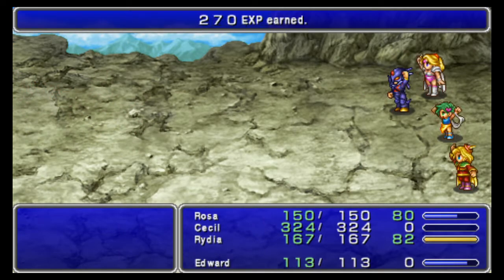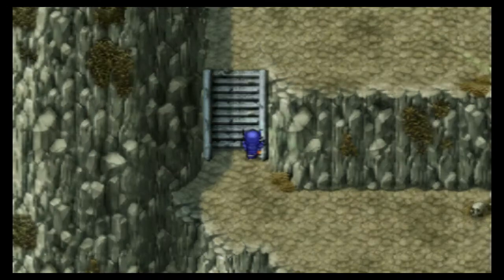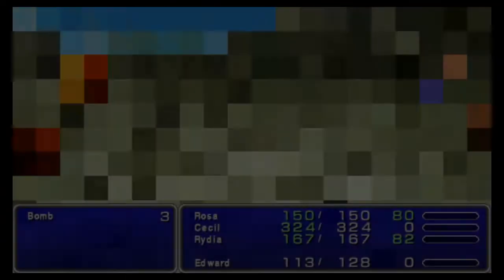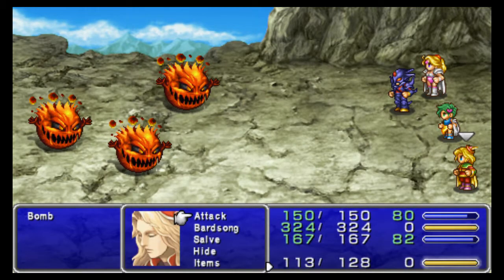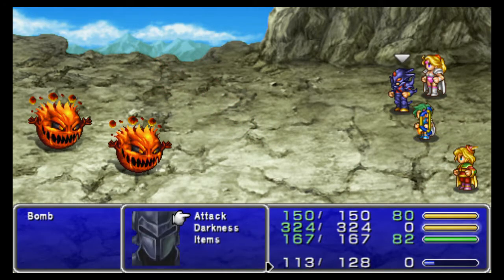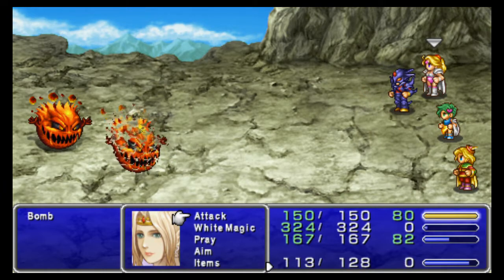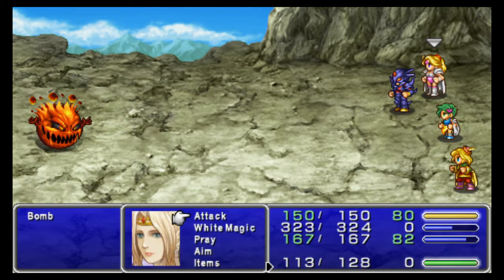I've saved Rosa's arrows for the undead; I shouldn't have wasted that there. That's okay — have Rydia and Edward team up on enemies. Rydia, you could actually put in the front row honestly. Edward actually one-shot that guy — that's abnormal.